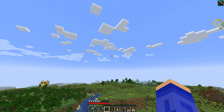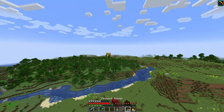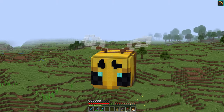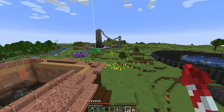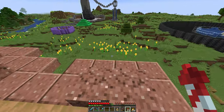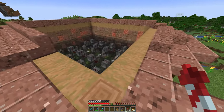Hello, my name is Crax and this is episode 11 of my let's play. As you can see in the recent episodes we've made ourselves something like a bee, a cute cute cute bee. After that we've made ourselves a little sheep farm because I need the wool. I want to have a lot of beds which you're gonna see a bit later.